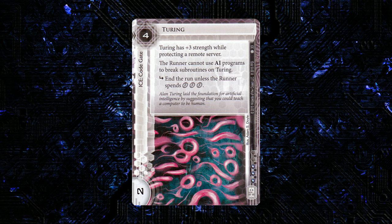While this thing seems pretty generically good, I really like the mechanic of the plus 3 strength on a specific server — and that's going to be what this cycle of ice is all about; they're all going to be particularly strong on one given server. This one as the HB ice is going to be really effective on remotes — it's going to be a 5 strength code gate on a remote server.